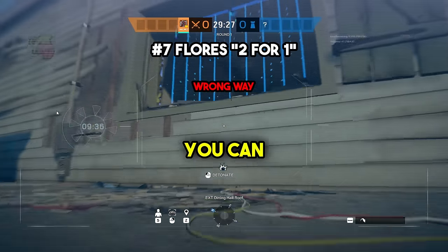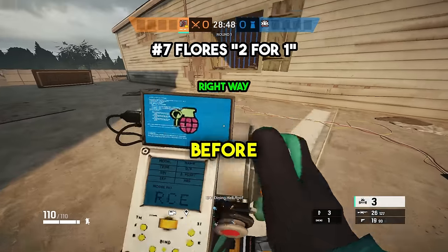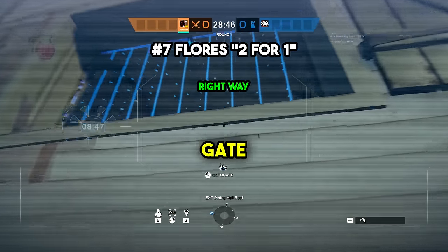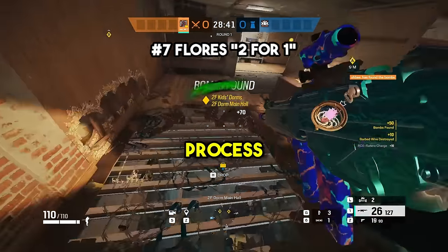Number seven, a lot of people don't know that you can actually destroy a Ruini gate with the Flores drone without your drone being destroyed. If you send your drone in and set it off before it hits the gate, you can destroy the gate and anything on the other side for a nice two-for-one, saving you a flash grenade or one of your drones in the process.